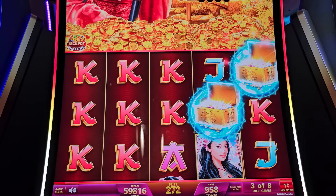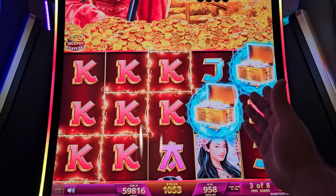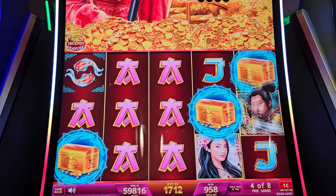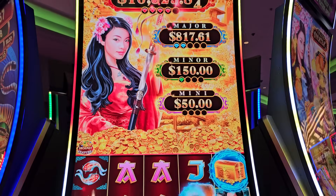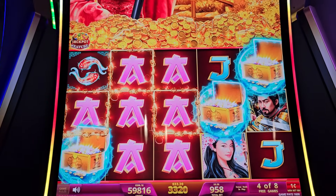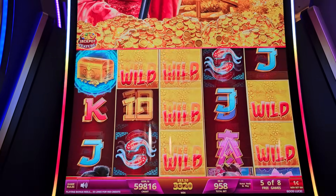That's a major, that's a grand. This is one billion percent proof that this is not a random number generator — because every time you get four grand and four major. Check this out: we already have four grand and four major — three major. It's going to award another major.